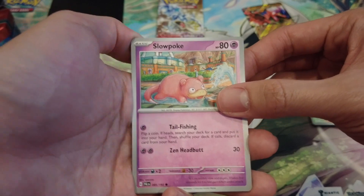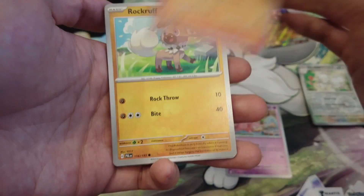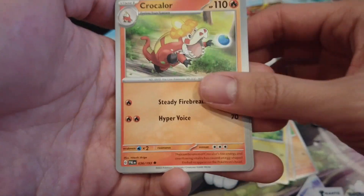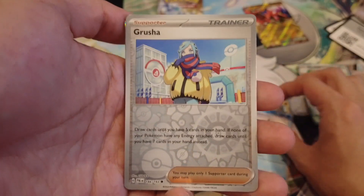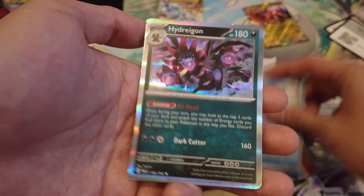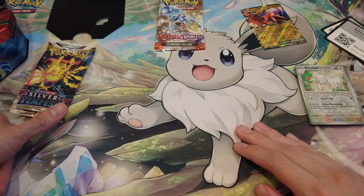From the second Paldea Evolved pack we got Slowpoke, Litleo, Rockruff, Pawmi, Crocalor — chasing an Oran Berry — Grafaiai, Titan Grusha, reverse holo, Frigibax reverse holo, and Hydreigon holographic. Steel energy — nothing cool from the Paldea Evolved packs.